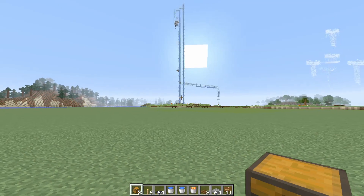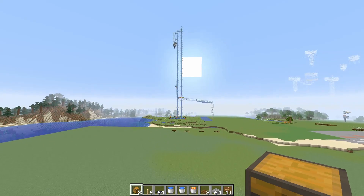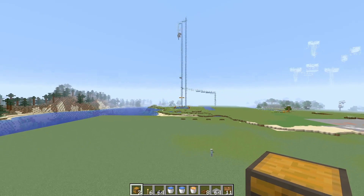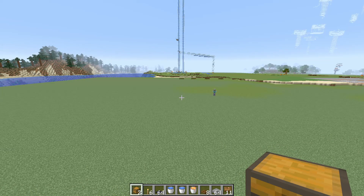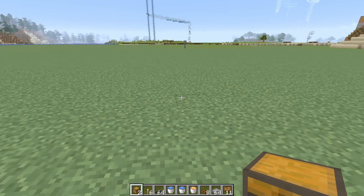The first thing you want to do is build this somewhere near your pillager farm so you can get Bad Omen 5 really quickly. One important thing to remember: if you do build it near the pillager farm, keep it far enough away that the pillagers don't get included with the mob coming in to do the raid.